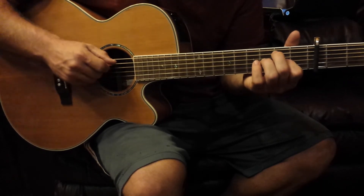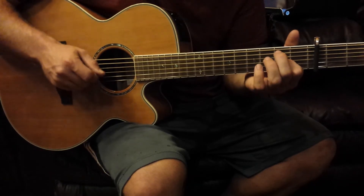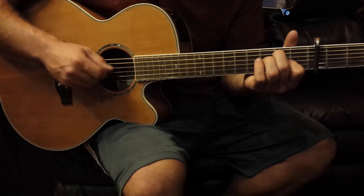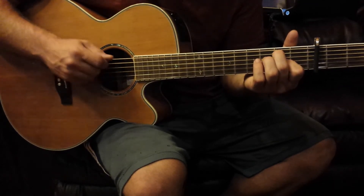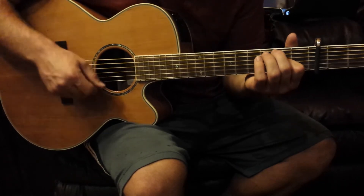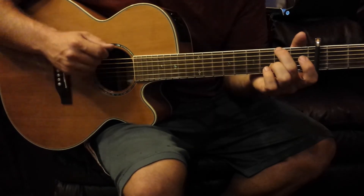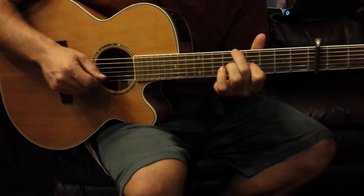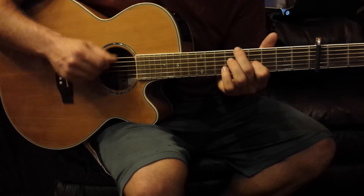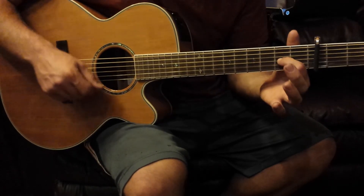Right before Joy sings, you do a little hammer-on to the second fret of the second string from the top, then back to open, and then repeat. Then you hit that second and go up to the fifth on the low E, and I've been hitting the fourth fret on the third string from the bottom, then back to the open you started with.